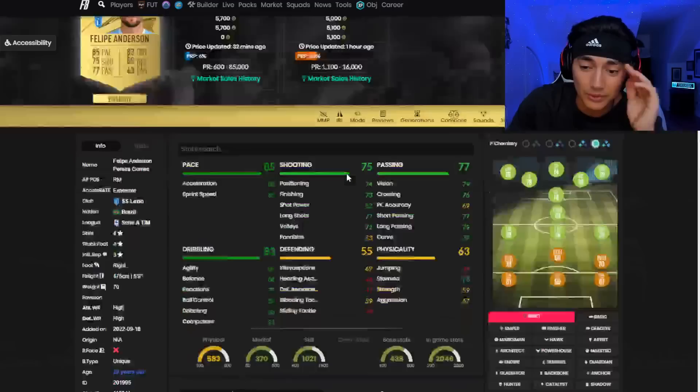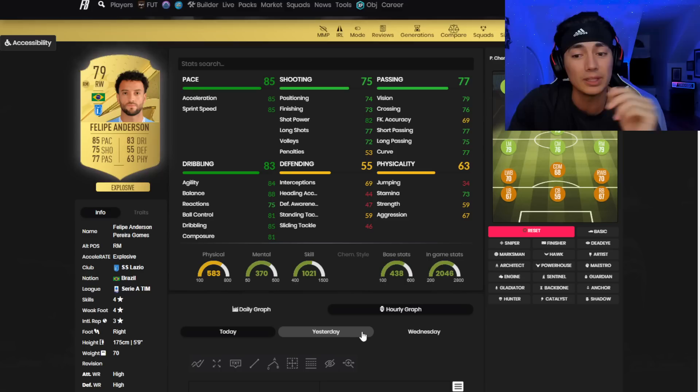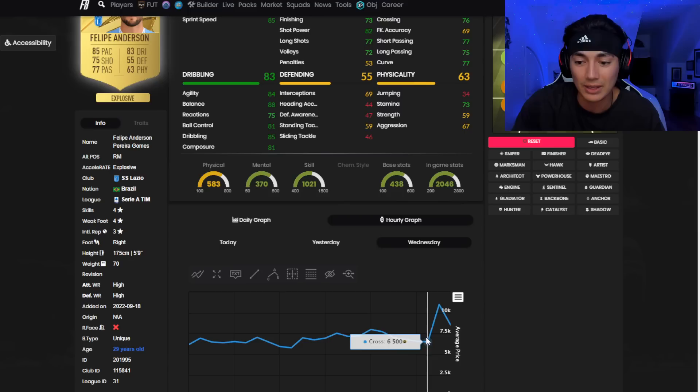Another one we did — Philippe Anderson. This was the craziest one. You get lucky sometimes and this was like a big break kind of luck. I picked up quite a few Philippe Andersons for about 6,000 coins.